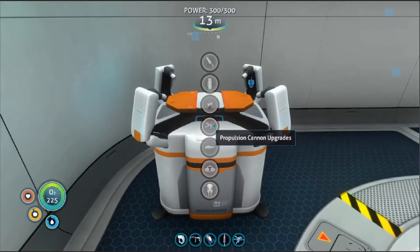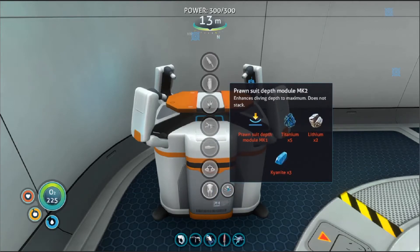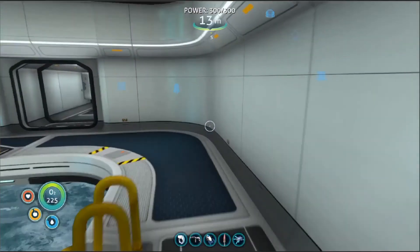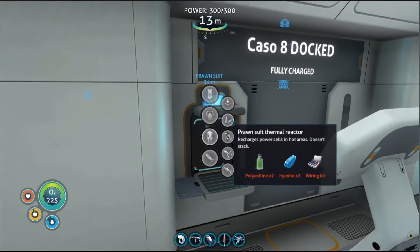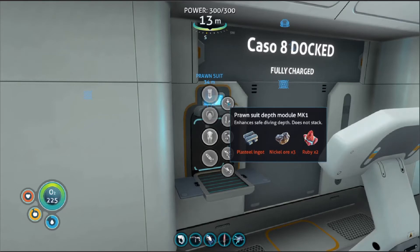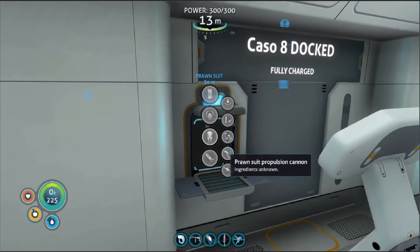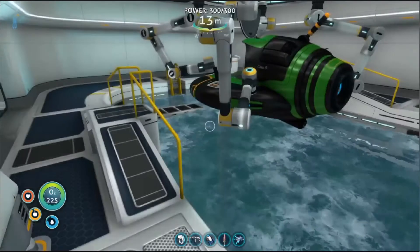So what upgrades could I get for it if I got the things? I haven't found depth module one. Thermal reactor — recharges at hot areas. Depth module one — I haven't found nickel. I haven't found crystalline sulfur. I don't reckon I've found the stuff for benzene. But yeah, that could be it for now.